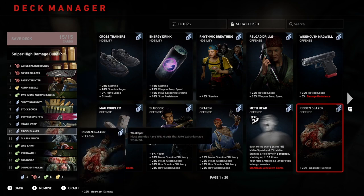Number 10: ridden slayer — this gives 20% weak spot damage. In this sniper build it is very important to have weak spot damage alongside the bullet penetration from large calibre rounds. It's a bit of a win-win; they work well with each other, and one doesn't really work without the other, so you do need both.